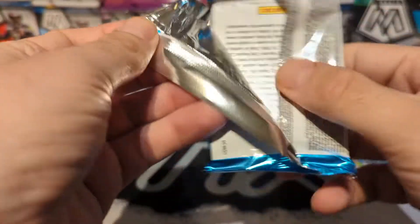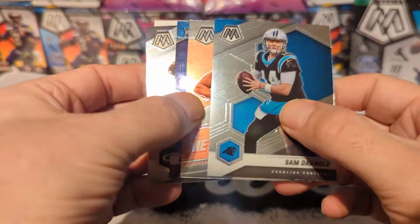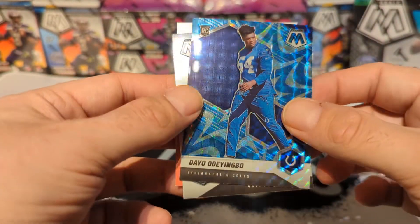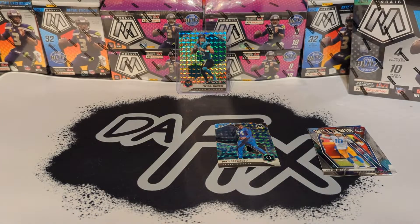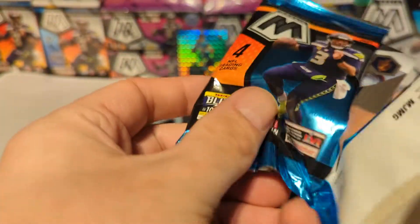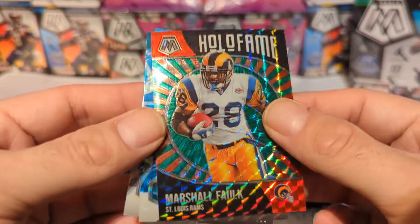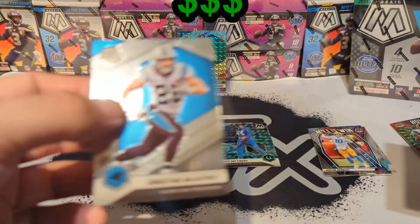This pack feels a little different — I wonder if there's something in here. Sam Darnold got game, DK Metcalf, Deo Ado Yingbo interesting blue reactive rookie — we'll take that. Aaron Rodgers... oh my gosh. John Elway, Hall of Fame. Marshall Falk. Green Mosaic Jaylen Waddle blue reactive NFL debut — that's a nice one. And then Christian McCaffrey.